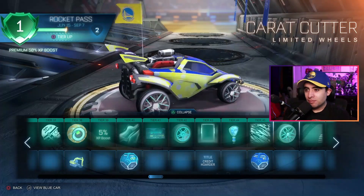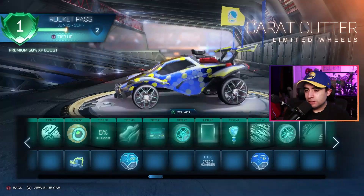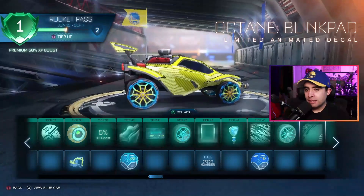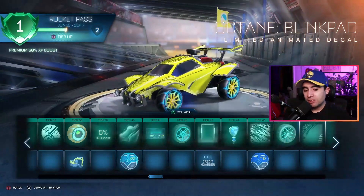Another set of wheels - looking solid. They didn't get too outrageous with the wheels, except for that Sushi Roller I guess. Alright, animated decal - oh, this is the first ugly one. I spoke too soon when I said they didn't have any ugly stuff.